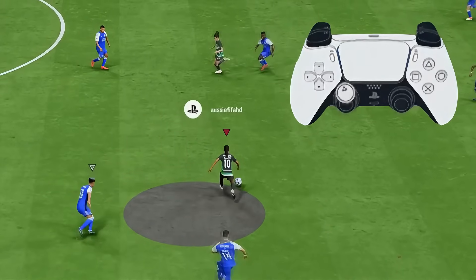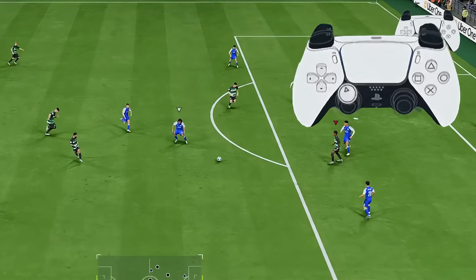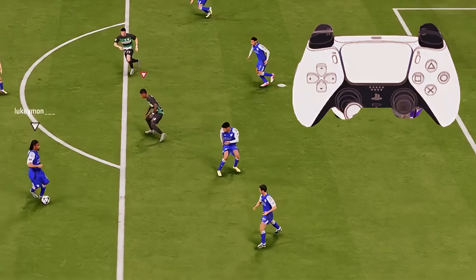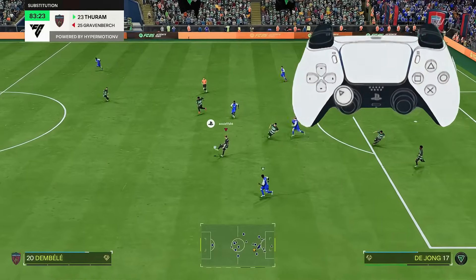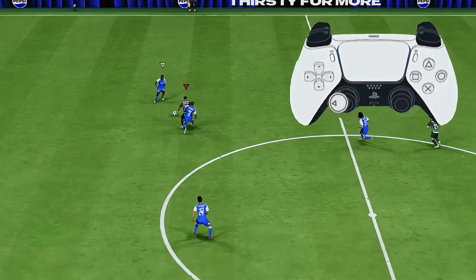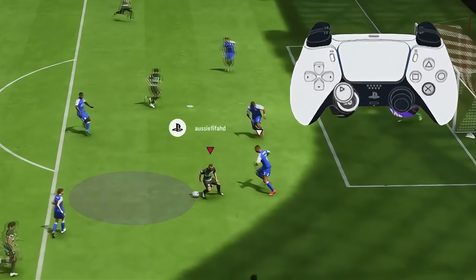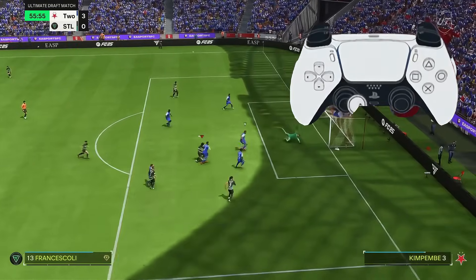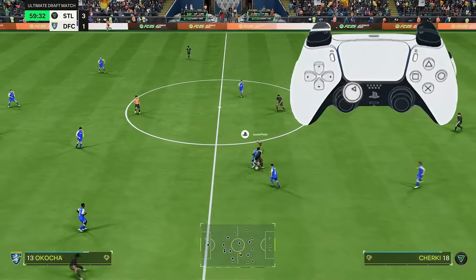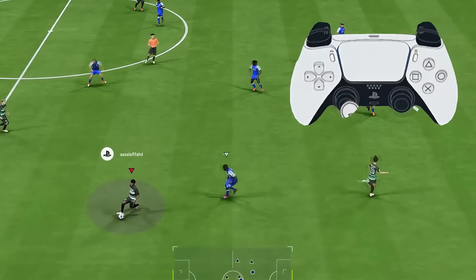Next up is taking it away from the defender. You may be taking it to space, but if the angle is not completely 180 degrees away from the defender, he will be able to wrap his foot around you and get the tackle in. You need to always take it in the direction that's going to have your back to the defender so that you can protect the ball, tap to shield if need be, and then go.